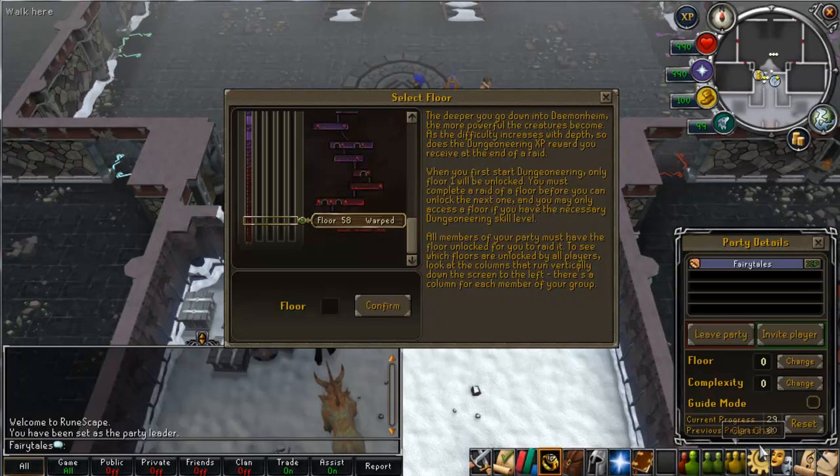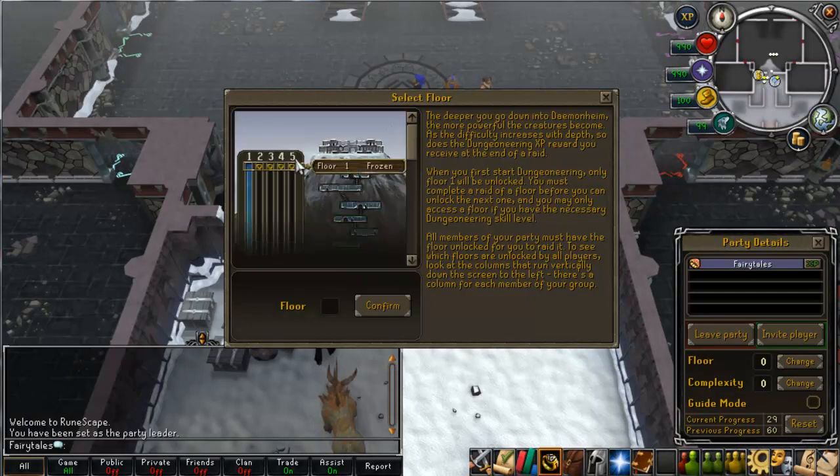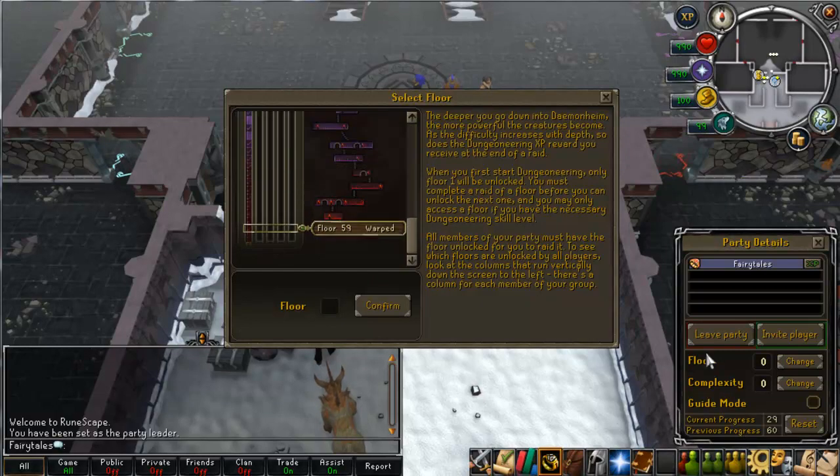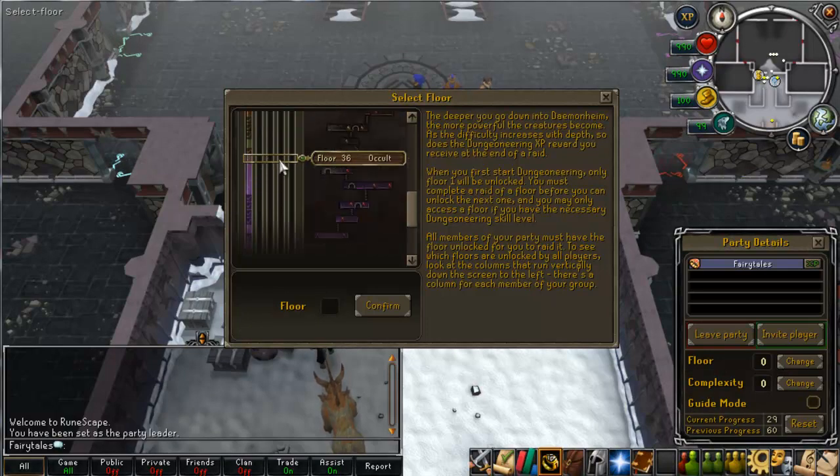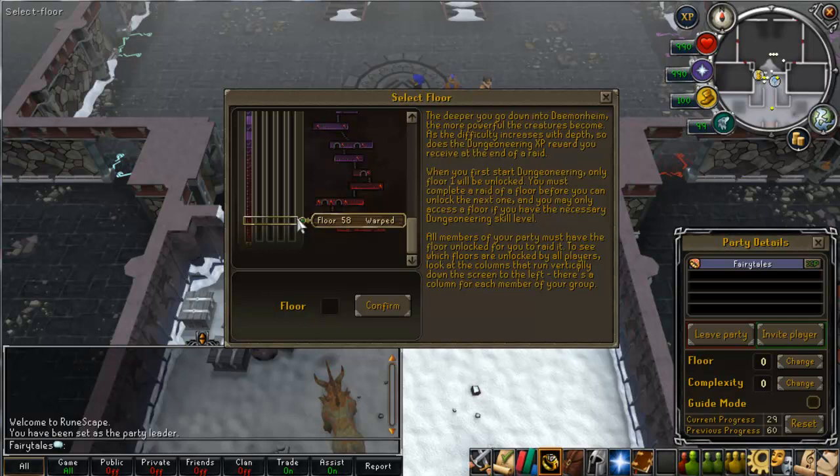Now, the prestige system. As you can see at the bottom, I've got current progress 29, previous progress 60, and reset. Previous progress is 60 because I'm level 120 and can do all 60 floors - I've completed every single floor and clicked the reset button. Current progress shows how many floors I've completed. These little ticks are floors that I've actually done, and that's 29 floors I've ticked off.